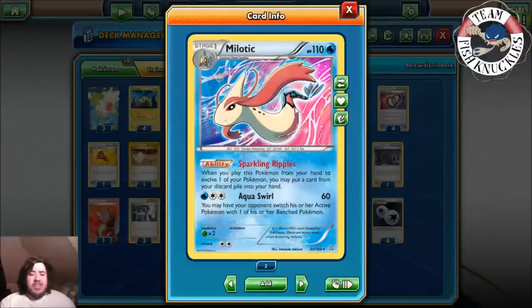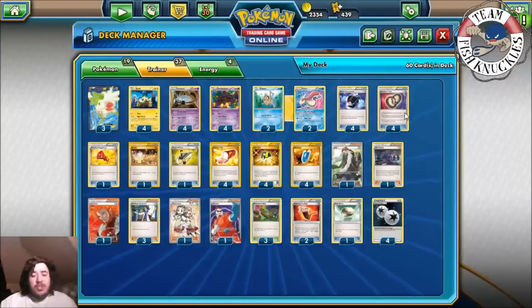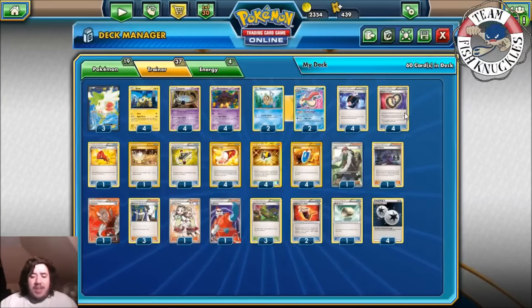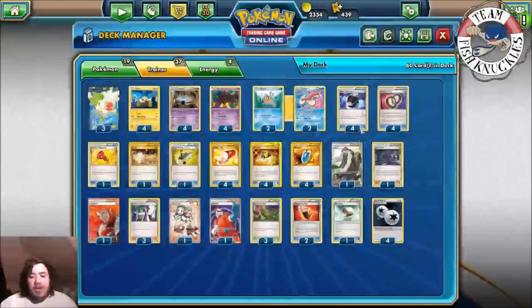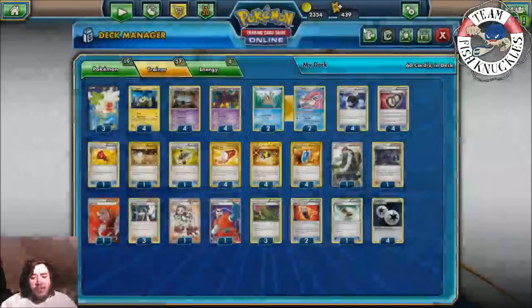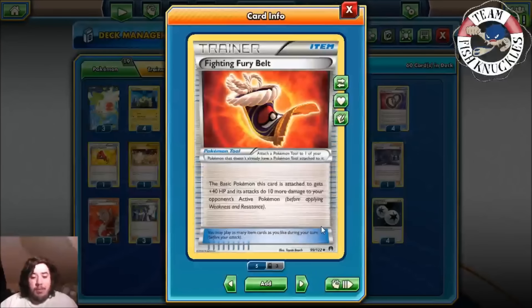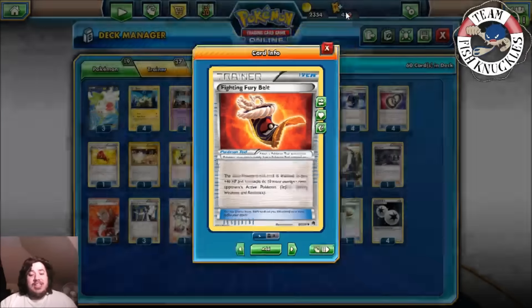Drew is playing Milotic with his deck. We saw this during the City format — Sparkling Ripples lets you put a card from your discard pile into your hand when you play a Pokémon to evolve. This gives you access to any card in your discard pile. You can Sparkling Ripples for Puzzle Time and then Puzzle Time for two cards. Drew also played Target Whistle to bring a Pokémon back from the discard, AZ to reuse Milotic, Shaymin, Megaphone, Puzzle Time, and Hex Maniac for Trevenant decks. Fighting Fury Belt gives a basic Pokémon 40 more HP and 10 more damage — this is a very strong deck.